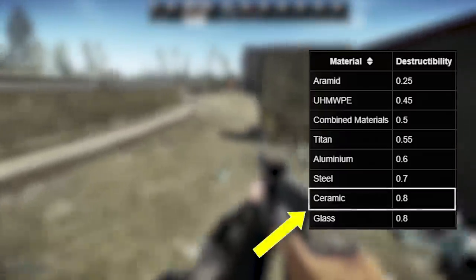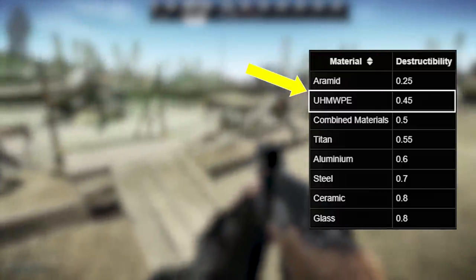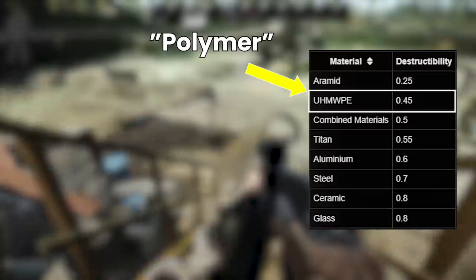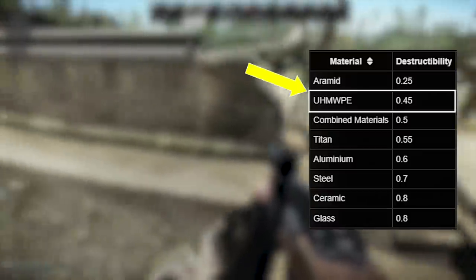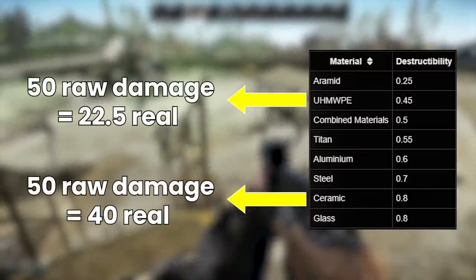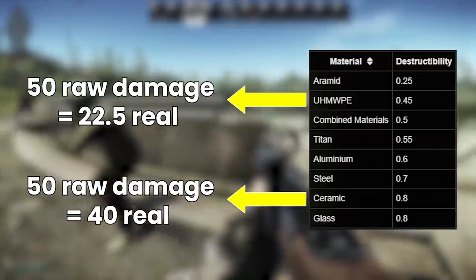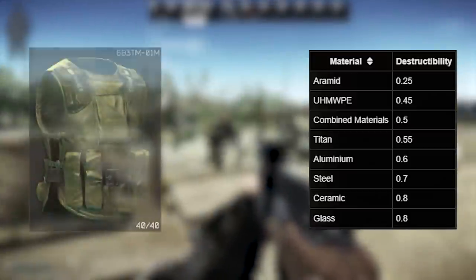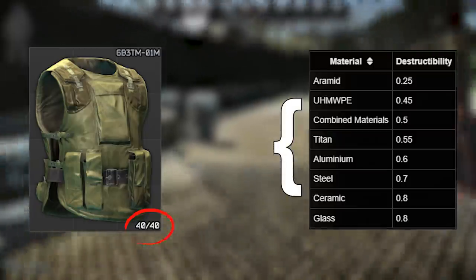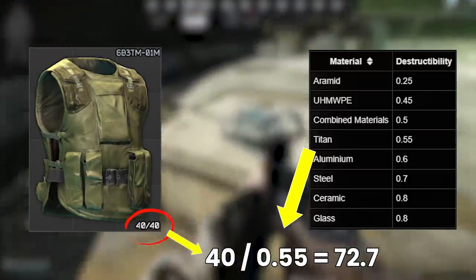For example, ceramic armor takes 80% of this base damage, and UHMWPE — ultra high molecular weight polyethylene, which we'll call polymer from here on — only takes 45%. This is why a lower number is better for destructibility. An armor made of polymer will be able to take many more hits before being zeroed than a ceramic armor. To get effective durability, we divide the in-game durability by its relevant destructibility number to get an overall comparable figure.